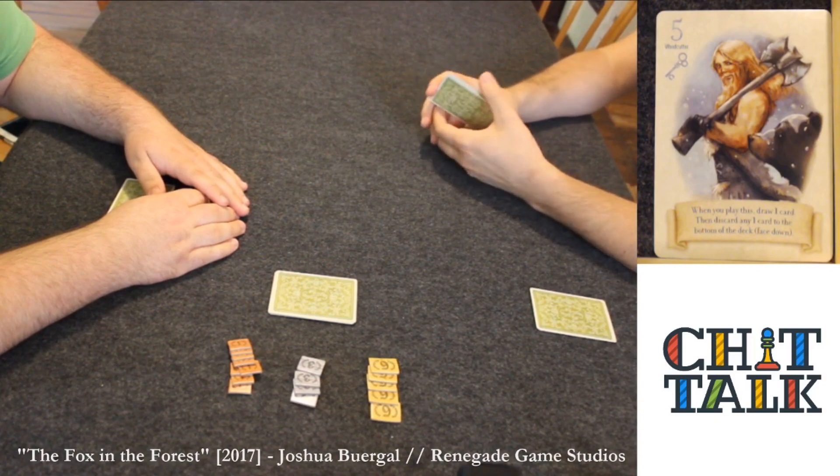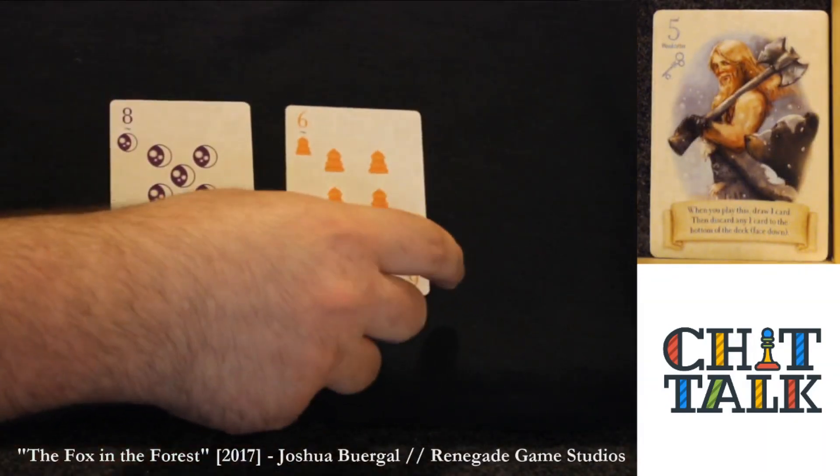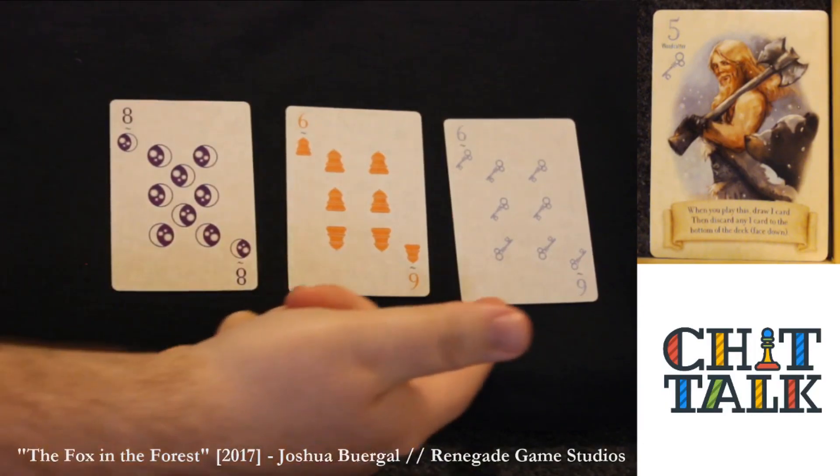The winner of the trick then becomes the new lead. Let's talk about the card layout and structure. There are three different suits in the game: moons, bells, and keys.